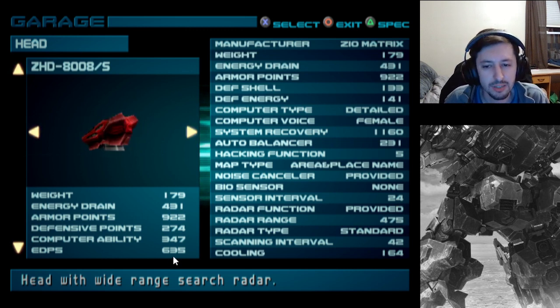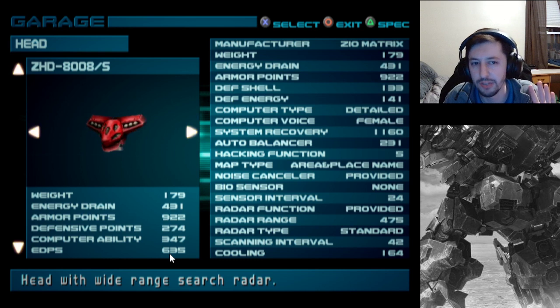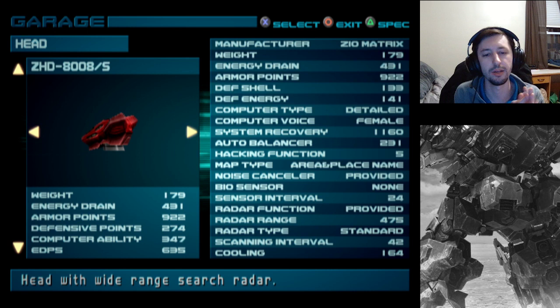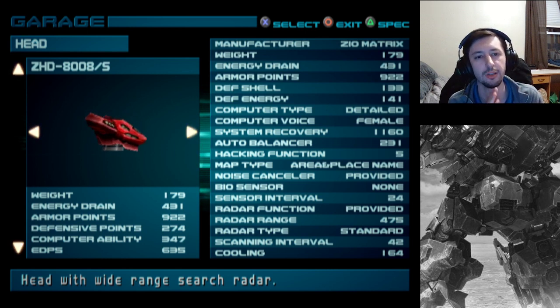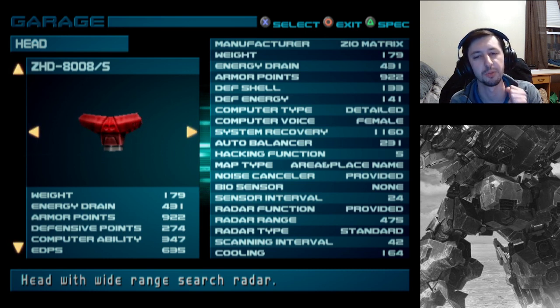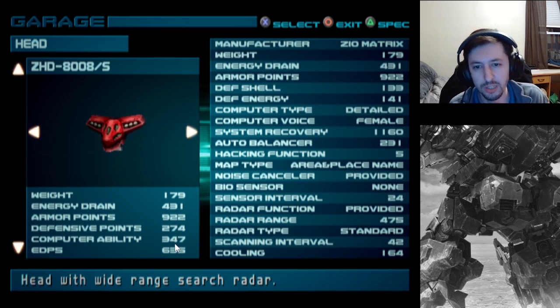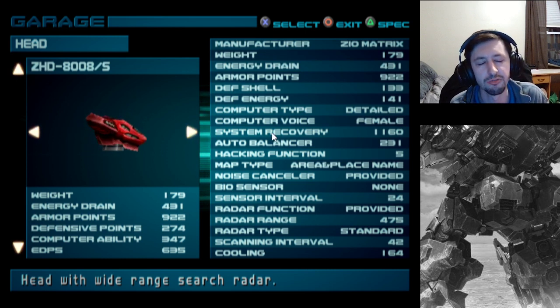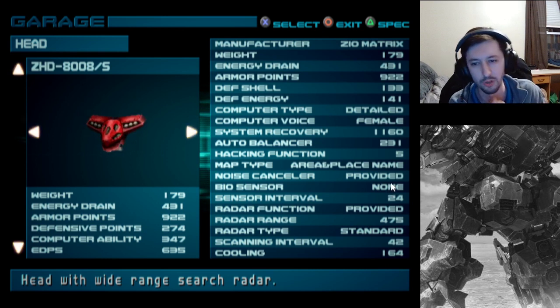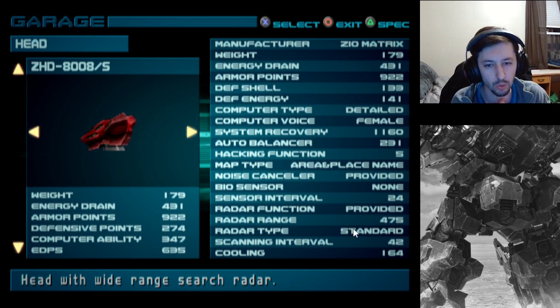You will notice there is a stat here labeled EDPS with no abbreviation. This is mentioned not in the manual, not in the help menu. I actually went for the purpose of this video and talked with someone from the Japanese speedrunning discord, and we worked on translating it. As far as we can really assume, this stands for the Electronic Device Performance Systems, which is everything from the system recovery down. It is worth some amount of points based on whatever, which is added to get this total, but it is ridiculously heavily weighted towards radar range.